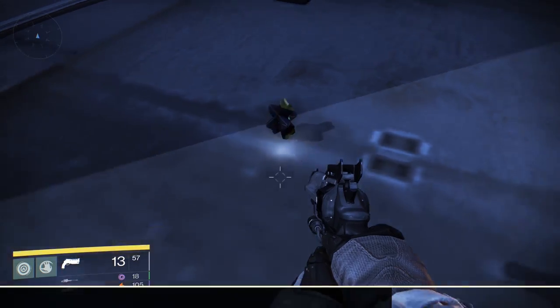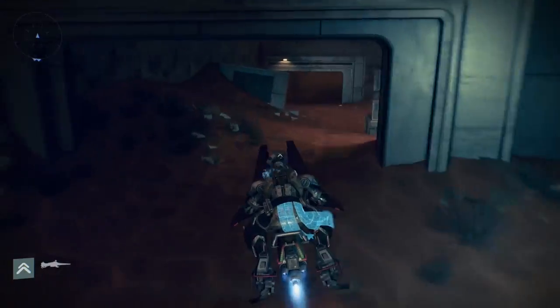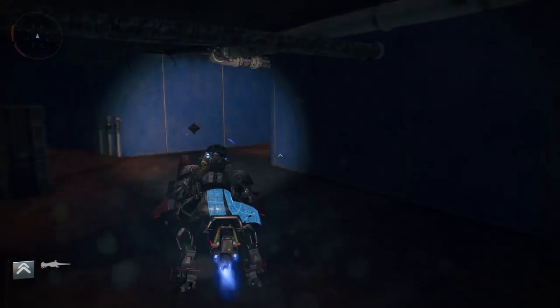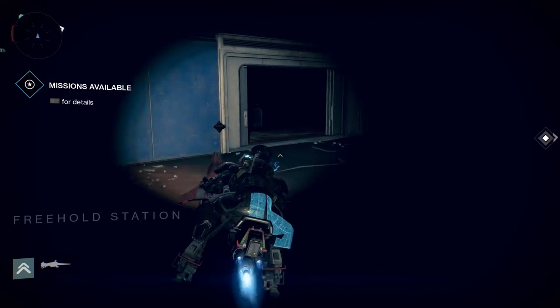We'll be heading into Freehold Station from here, so jump down and go into the super dark area and then go to the right. You'll see two TVs mounted on two pillars, front and back. On the back one, there will be a ghost sitting on top of the monitor.